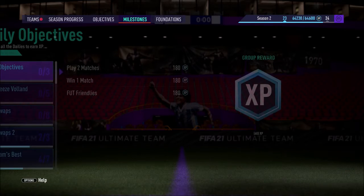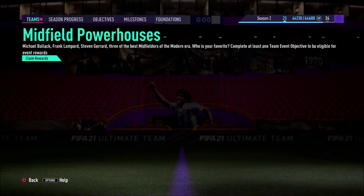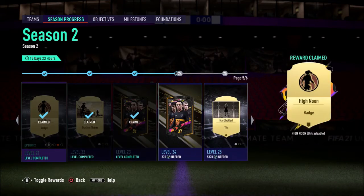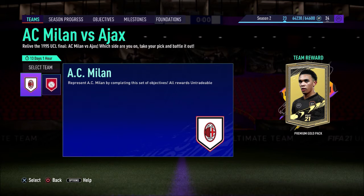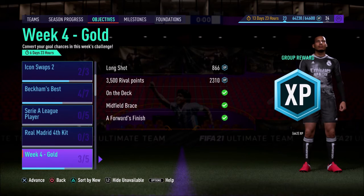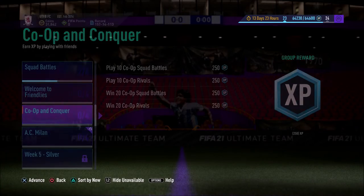Checking milestones — there's a new team. Claim rewards: I get a Loan Baller, good for friendlies. The new team rivalry is AC Milan versus Ajax — which side are you on? I'm going to go for AC Milan, but the team reward is just a premium gold pack. Completing an objective gets you a Real Madrid fourth kit — that's new I think — plus an AC Milan premium election players pack and the kits.